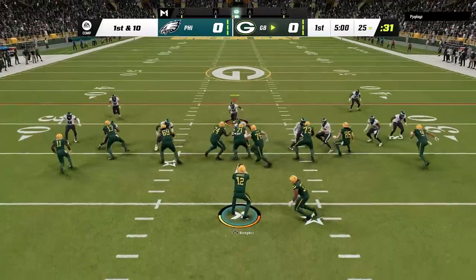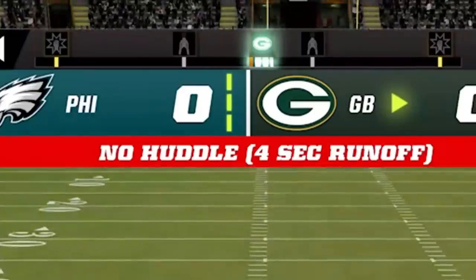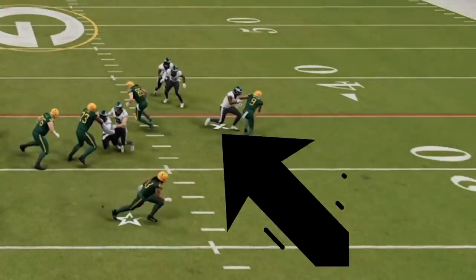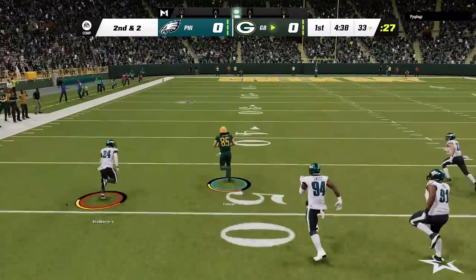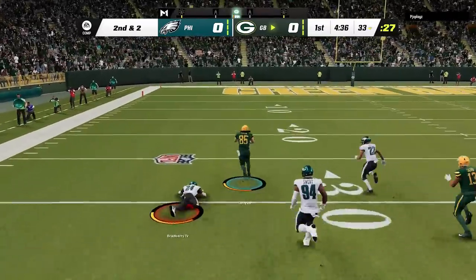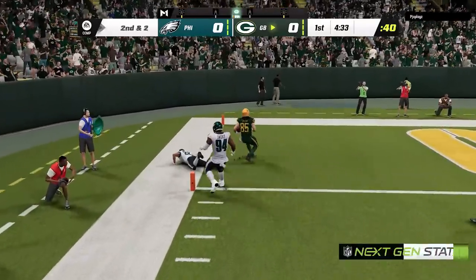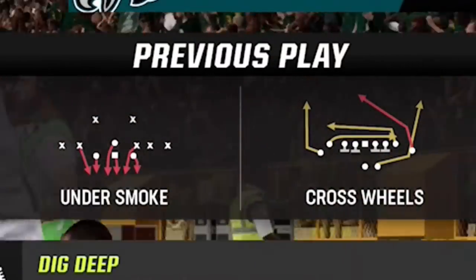Here we go again. I start the game off on defense and it doesn't start off too good as he breaks off a run before hurrying me up and hitting a small drag to the tight end that somehow glitches out the cover corner. Like seriously, where is he going? Somehow Robert Tonyan is fast enough to take a five-yard route to the house and outrun every defender I have on the field. Get used to seeing this play though, as it's literally the only play he's going to use the entire game.